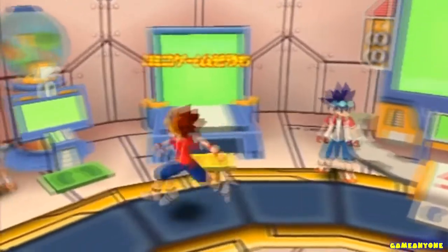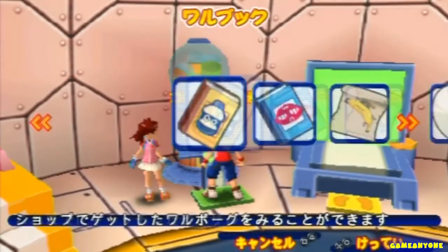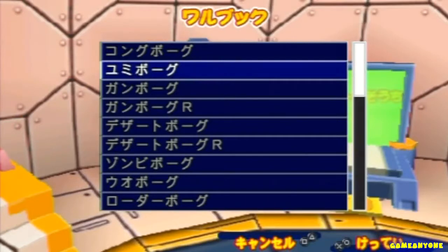We're gonna go through all the little things that I got on my actual practice file — the concept arts and everything. I don't need to go through the cutscenes. Starting off, I guess we can go through some of the enemies.